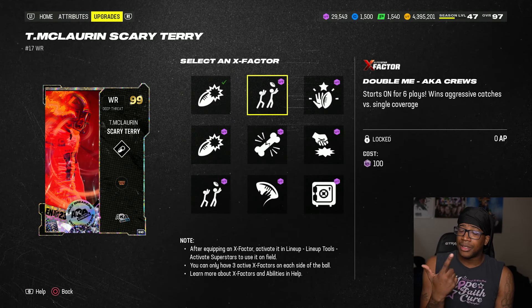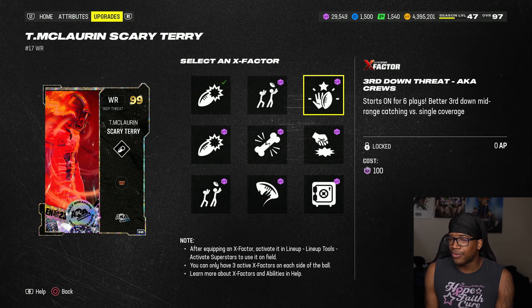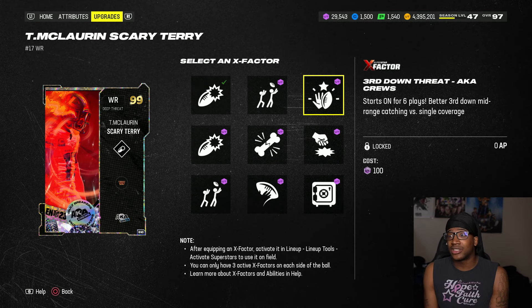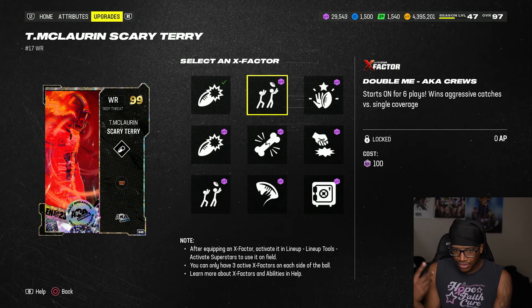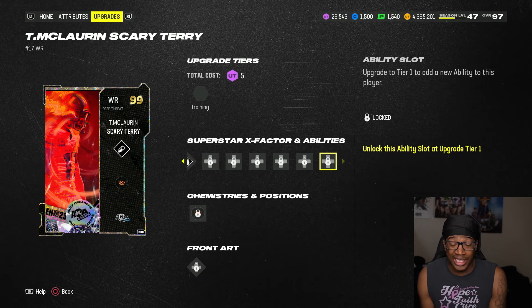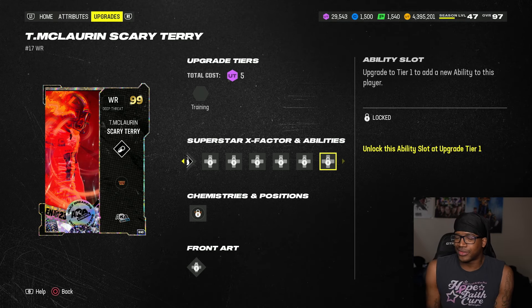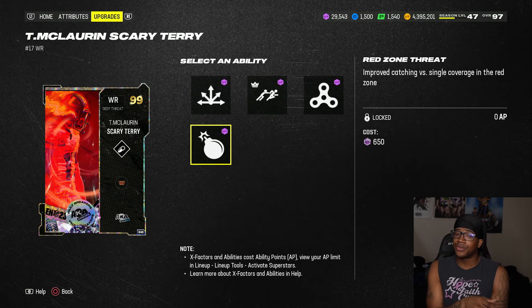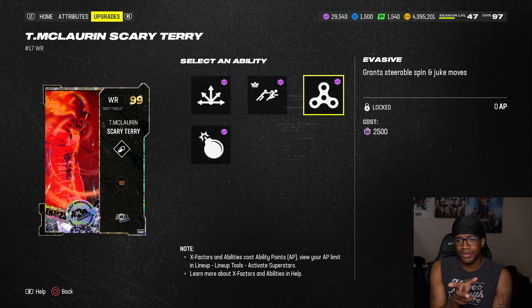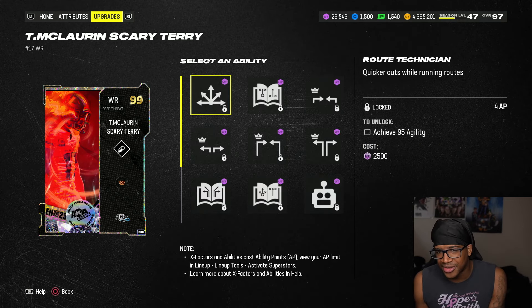He gets the Yakima, double me, and third down threat. I don't think third down threat is even worth having as an X-factor anyway, unless it's like an extra AP — I mean, this is free, baked on. If it's only going to be on for certain downs, I don't think it's really worth grabbing. He does get route tech, runoff elite, evasive, and red zone threat — I believe he gets three of them for zero AP besides route tech. But besides that, a really, really solid receiver.